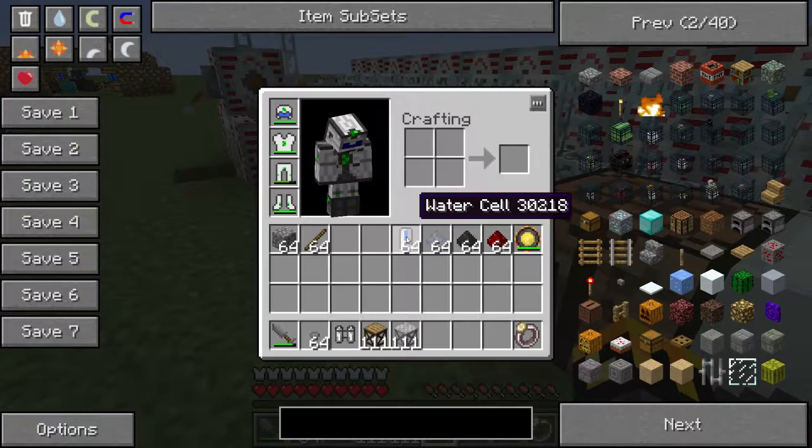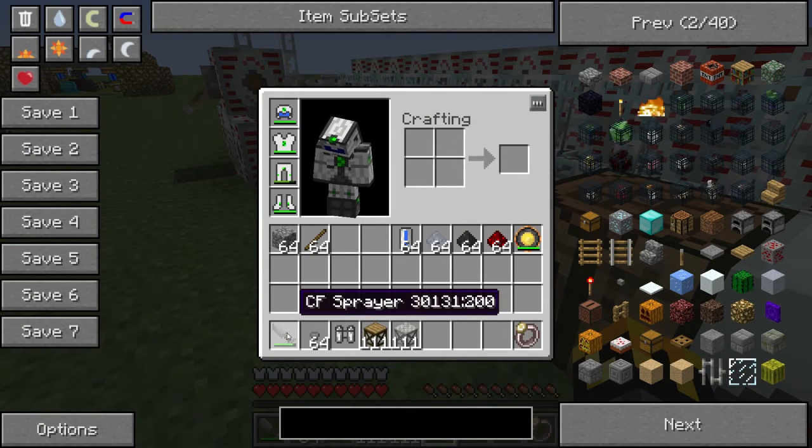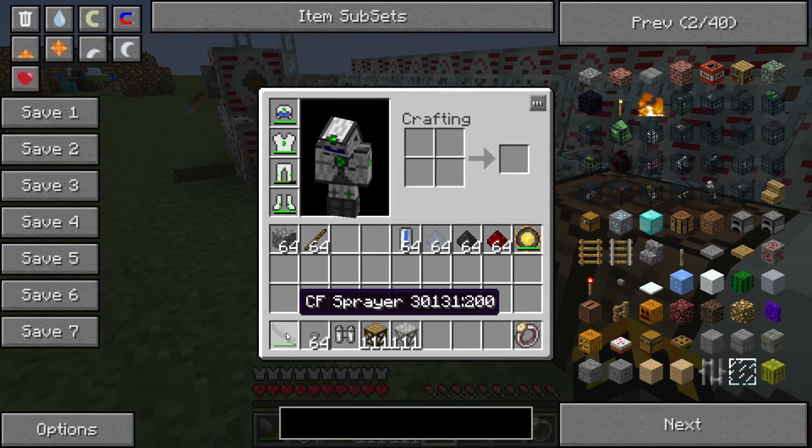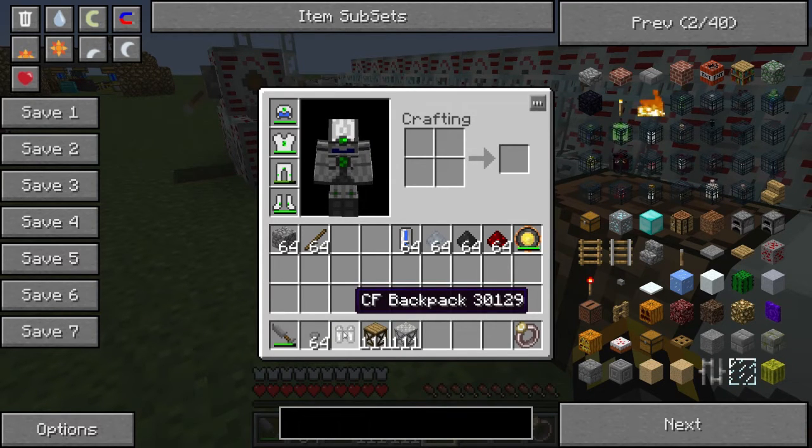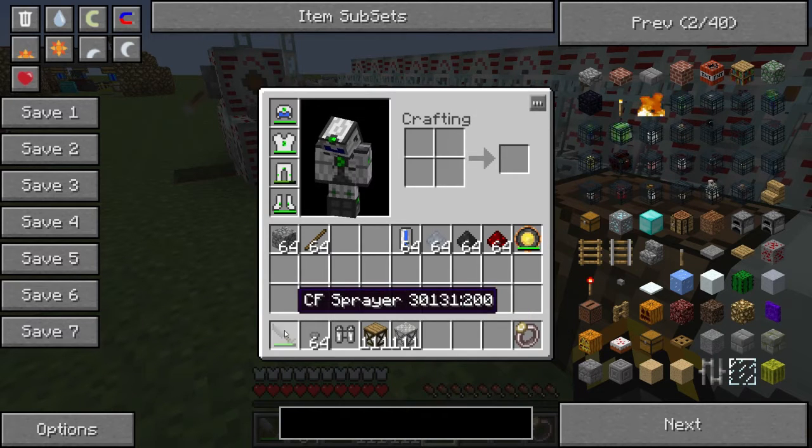We'll start by looking at the parts we need. We need a CF Sprayer, which basically puts the CF Foam where we need it. We have the CF Pellets that go into the CF Sprayer. We have a CF Backpack, which will keep your CF Sprayer charged. And then we have Scaffolding, so we can shape what we're going to make.